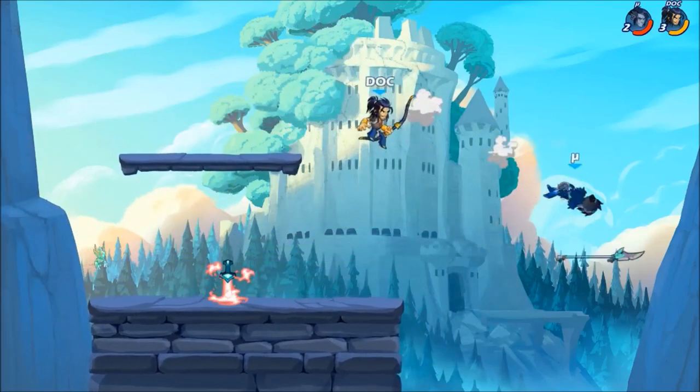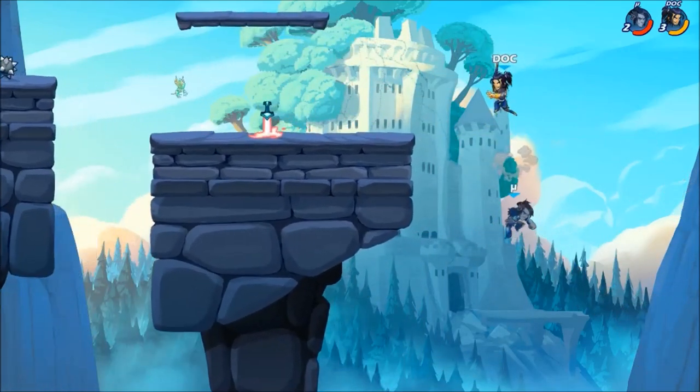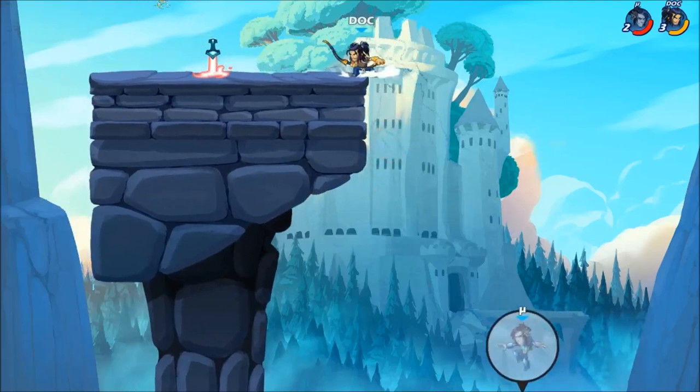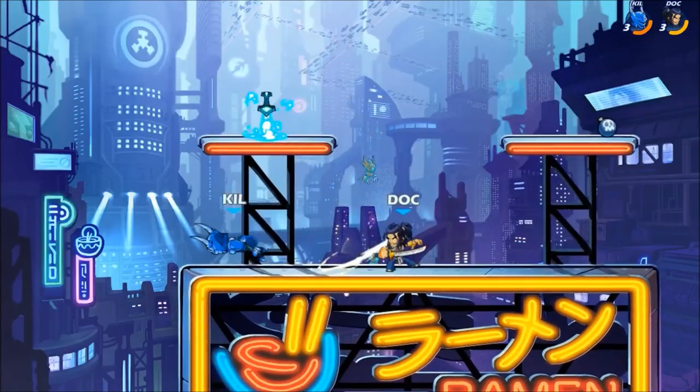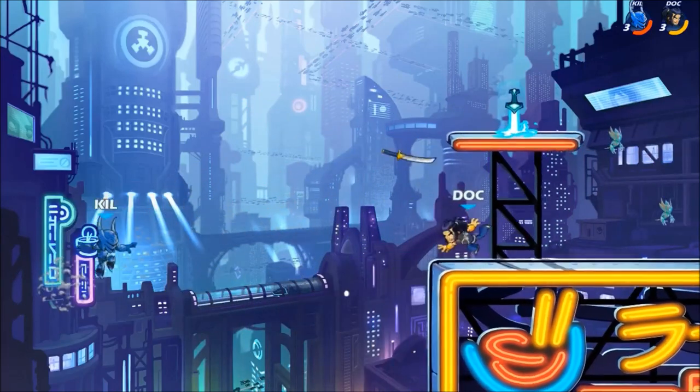Let's talk Koji. He is a very aggressive character with insane offstage potential. His signatures are among the best in the game, good for both throwing out raw and following up light attacks with.